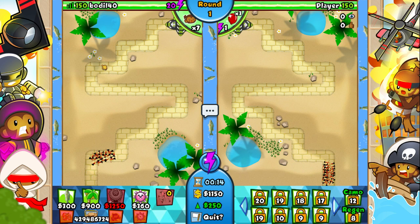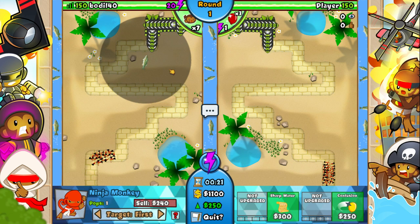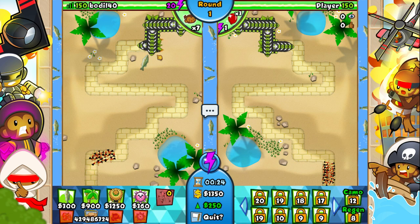Everything is different. I don't know how we pop these, but I assume we buy the fish tower, which is a ninja by the way. And zonks come out on round one.